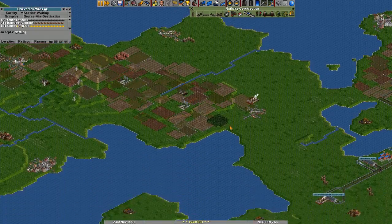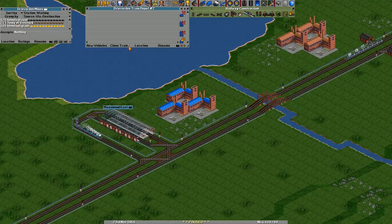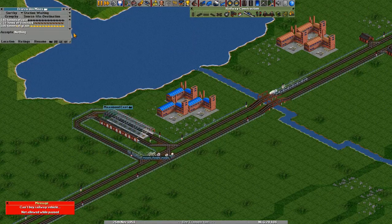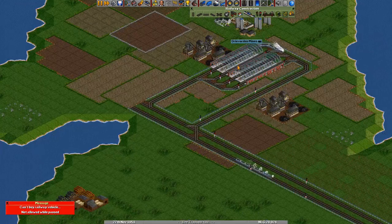I think it will actually be fine if we add another livestock — another farm truck, so to say. So we now have three trains — five trains total going through this station.